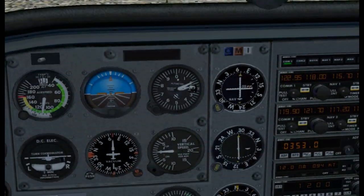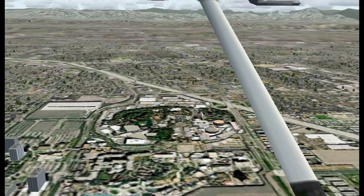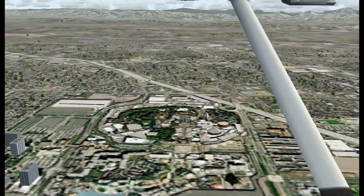As the VOR2 needle centers again, Disneyland should be to our left. So we'll turn left, take a look at it — and there it is. That's Disneyland in Microsoft Flight Simulator.